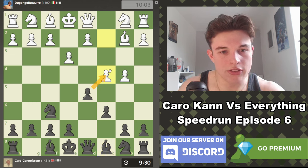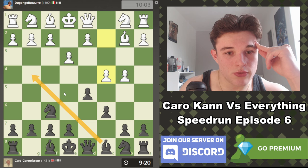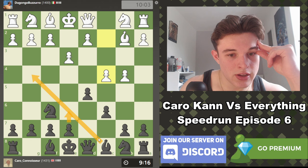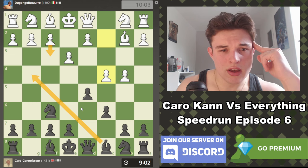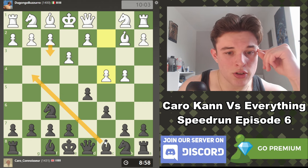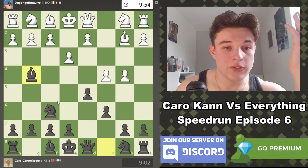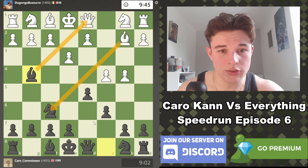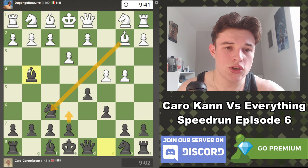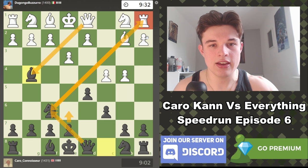My opponent goes C4. We could take it, but I don't want to just let him develop his Bishop for free. E6 helps defend D5 but also blocks in my Bishop, so I'm thinking about going Bishop to C4 and then E6. If Bishop C4 F3, I could even retreat the Bishop to E6 — that would be viable. There are no tactics with taking my Knight because my Queen is not under attack. Taking my Knight would remove the guard of my Bishop, but if that is played we just take his Queen and we are up a Queen. So we're fine.